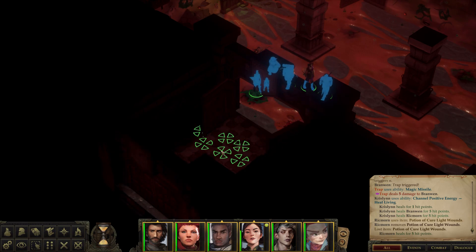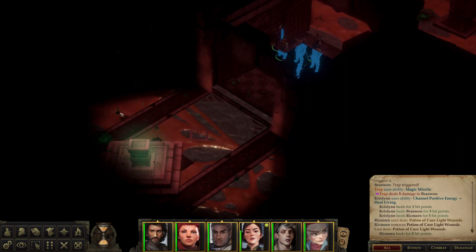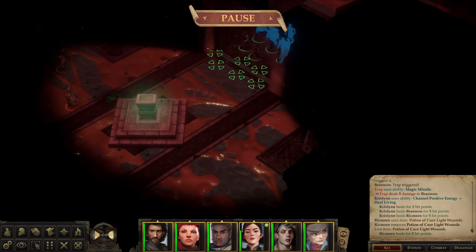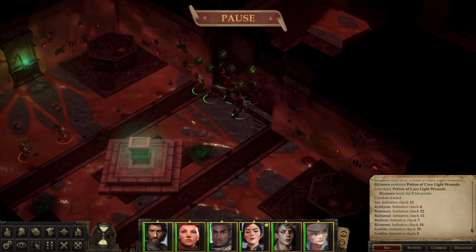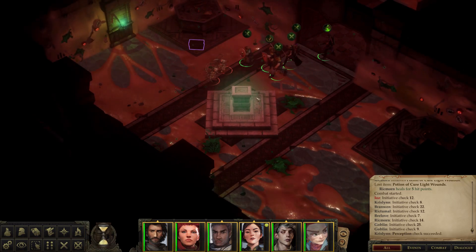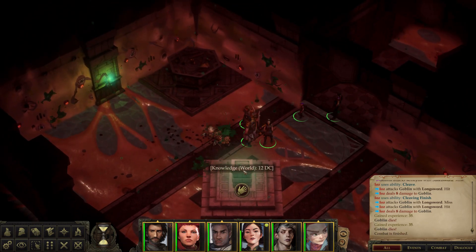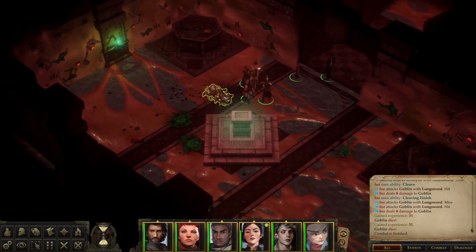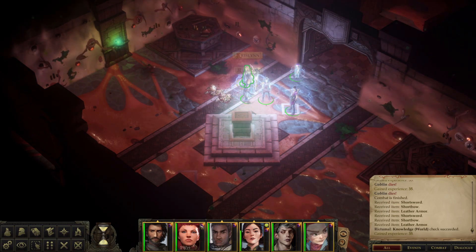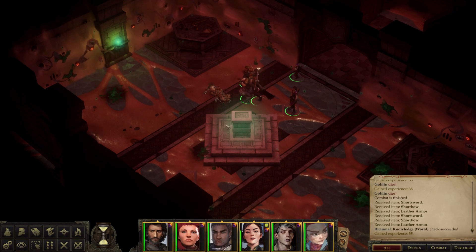Next door, small room. What do we got here — oh, another one of these pillars. Don't see anything yet. Oh, two goblins. Well the goblins aren't too bad — just the two. Let's focus on this one. Nice, cleave kicked in, excellent. Knowledge world check. Let's loot these quickly.